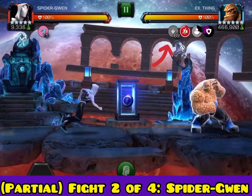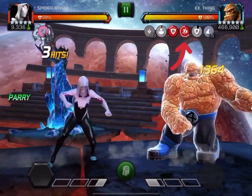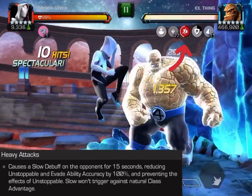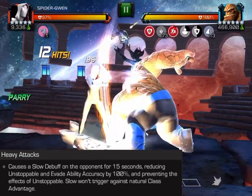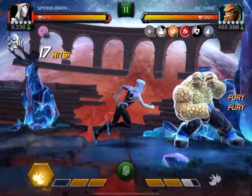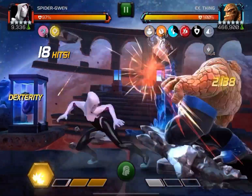You're going to see something similar here with Spider-Gwen, which is going to be fight number two of the four fights against Thing. There are going to be three champions overall I'm going to be demonstrating this on, with four champs for a total of 12 partial fights. On Spider-Gwen, all you've got to do is get in that heavy and once you do, you get a nice 15-second slow.